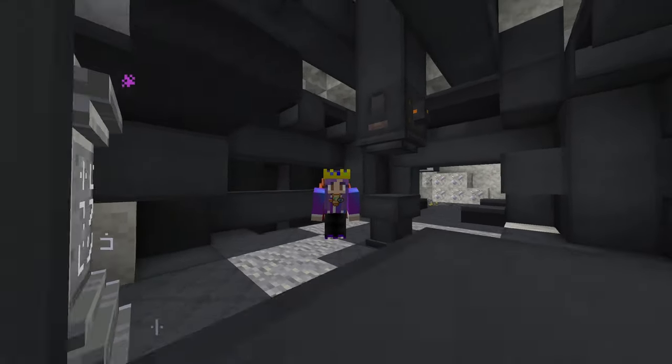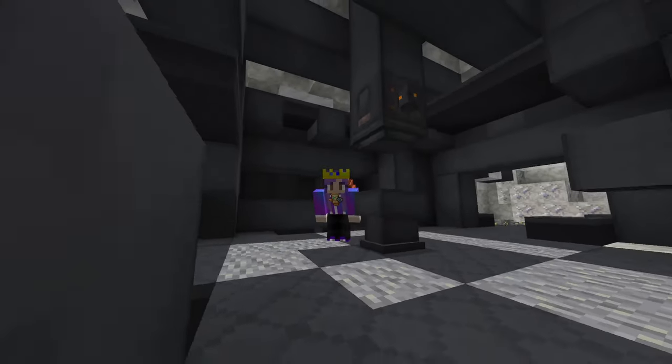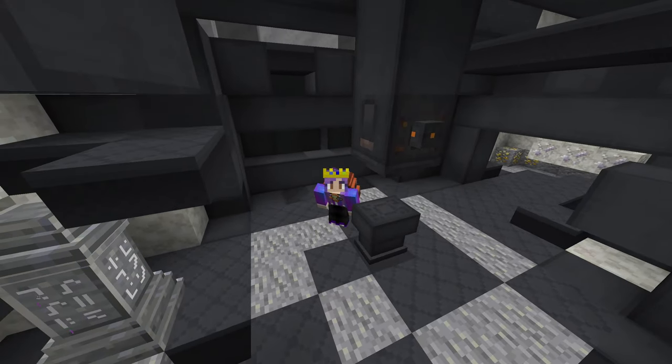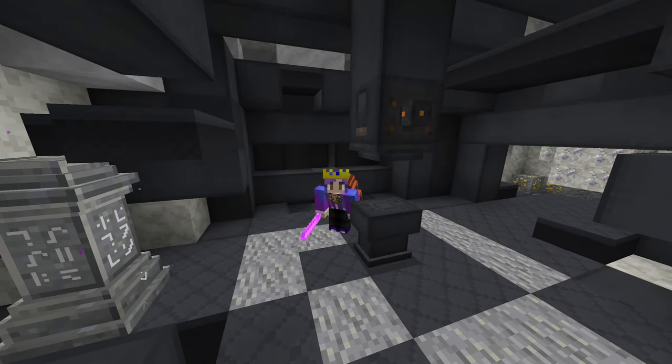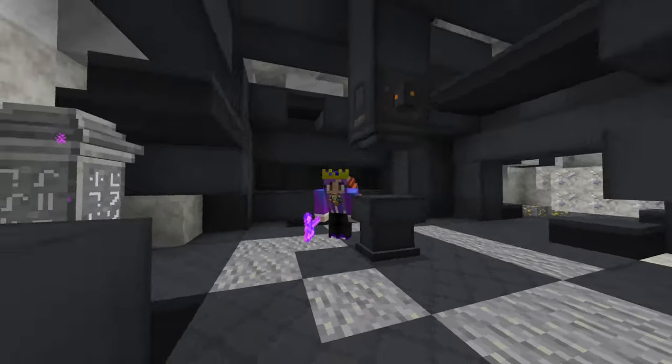Hello everybody and welcome back to Enigmaticus 6 Expert. In today's episode, as you can see, we upgrade our tools. Now we've got Alph Steel swords, Alph Steel pickaxes, Alph Steel adds, and a chopping mattock tool.